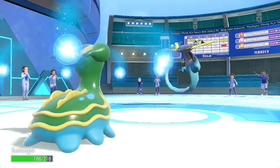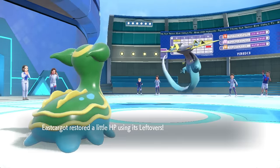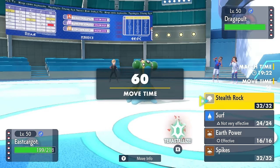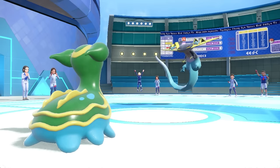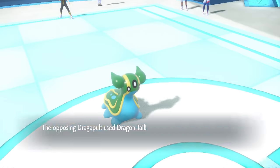My main goal with Gastrodon is to either set up hazards or start to weaken things. I don't have a whole lot of answers for Dragapult, but I know it can't quite knock me out here, so I decide to go for the Stealth Rock. Turns out I actually go first - but he ends up going for the Dragon Tail.